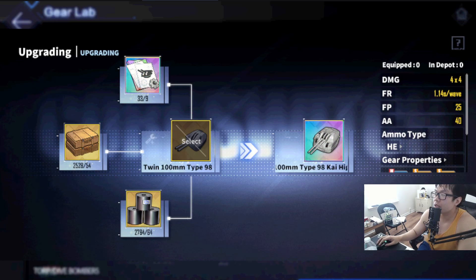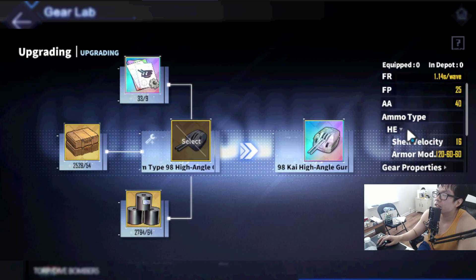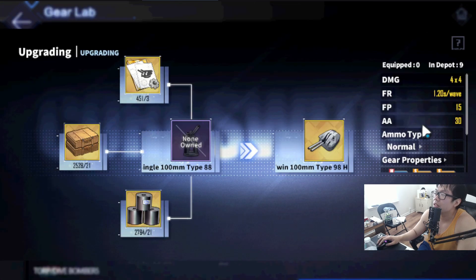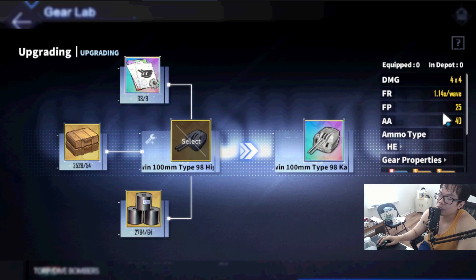It's five rounds, 114 damage, 25 firepower, 40 anti-air, HE is 120/60/60. HE-wise it's pretty good — it may be the new best-in-slot for HG DD guns; I have to double-check that. The only disappointment is 25 firepower. The old one is 15, so this is an upgrade for firepower, but compared to other DD guns at 30 or 35 firepower nowadays, it is a disappointment. A lot of people, including me, thought it was going to be the new best-in-slot for New Jersey. It's 10 less firepower compared to a 35-firepower DD gun, so it's a downgrade for damage but an upgrade for anti-air.